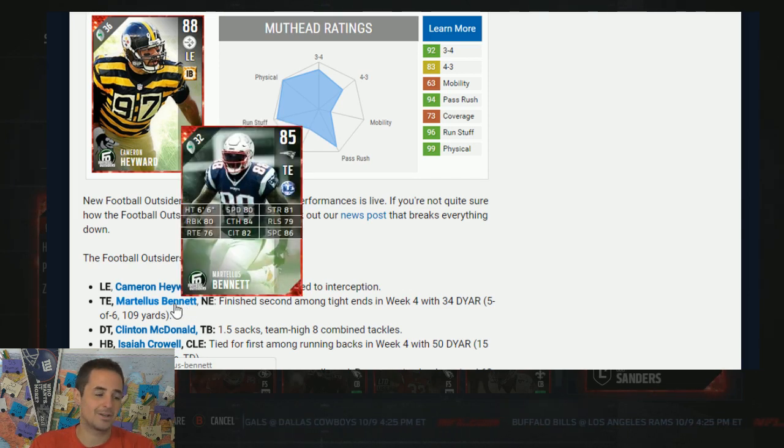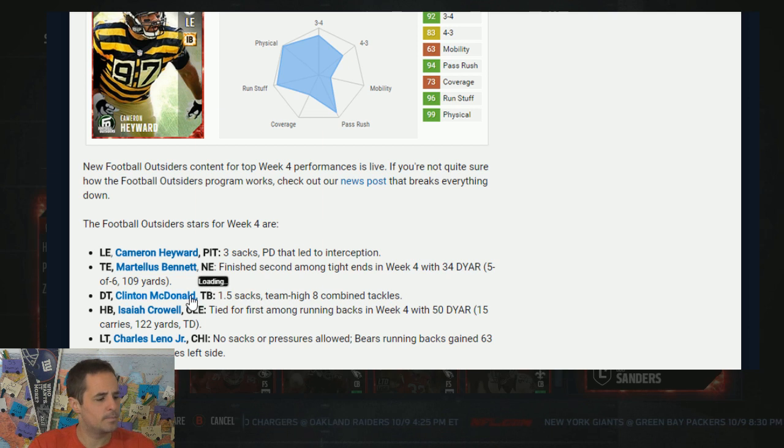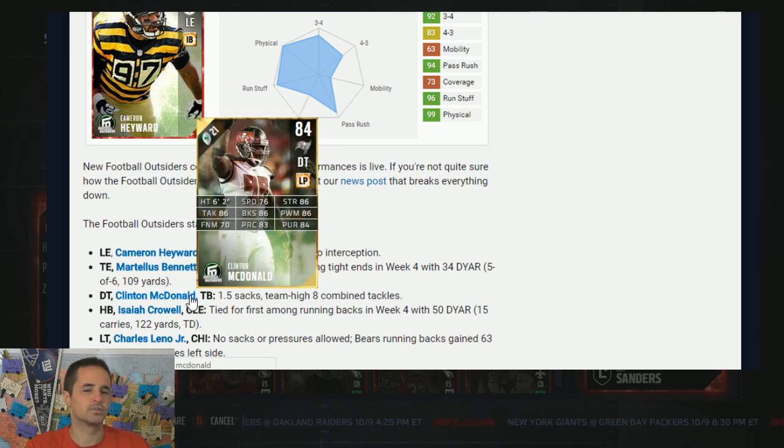Martellus Bennett was the other football outsider I was super interested in, but at only 80 speed, he does have 81 strength, 80 run block, which is very good. So he's more of a beef guy, 6'6". But his catching stats, with only 80 speed, I thought he'd be a little faster or have a little more spec. You could streak him and throw him 6'6", high point, and he would hang on. But at 82 catching, traffic 86, those aren't bad by any means, but he's limited. He's more of a blocker. I thought he would be more versatile, but he's more of just a run blocking style.